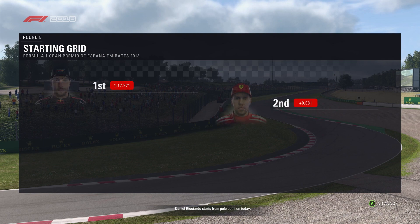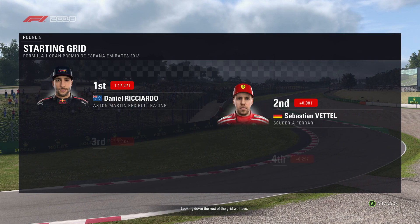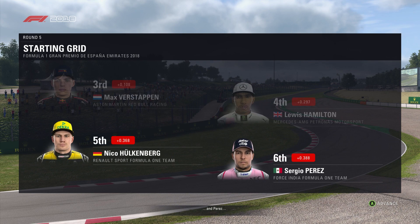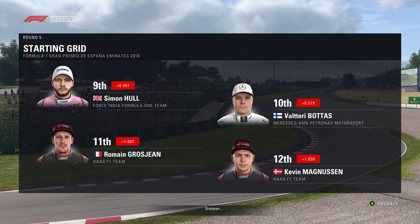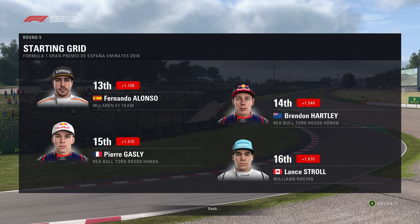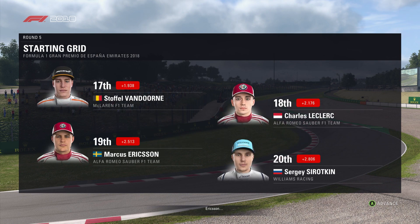Daniel Ricciardo starts from pole position today, with Sebastian Vettel starting alongside. Looking down the rest of the grid: Verstappen, Hamilton, Nico Hülkenberg, and Perez. Räikkönen, Sainz, the captain, and Valtteri Bottas. Then Magnussen, Fernando Alonso, Hartley, Gasly, Stroll, Stoffel Vandoorne, and Charles Leclerc. Ericsson, and Sergei Sirotkin rounds off the grid.